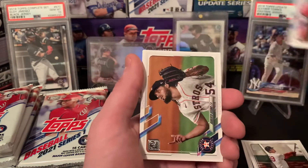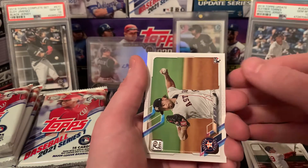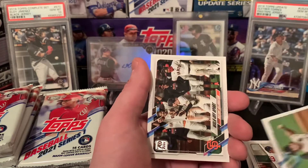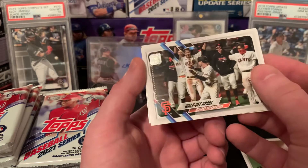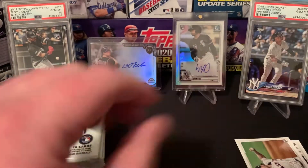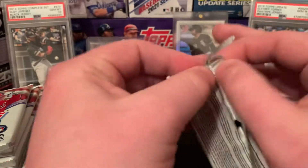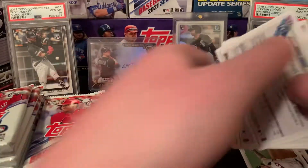Albert Pujols base, Roberto Osuna, Blake Taylor rookie card, a walk-off card — that's kind of cool — and Josh Bell, now on the Nationals. I do see a Brady Singer on the back of this one, so we'll see if that earlier one was a variation of some sort. You guys let me know if it is.